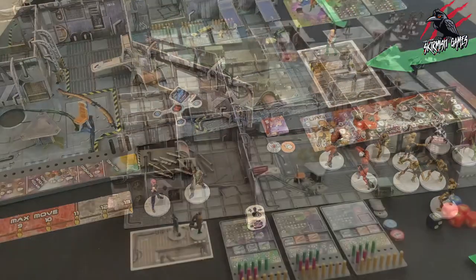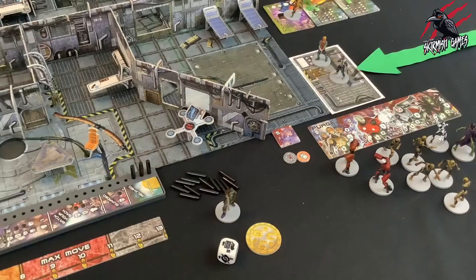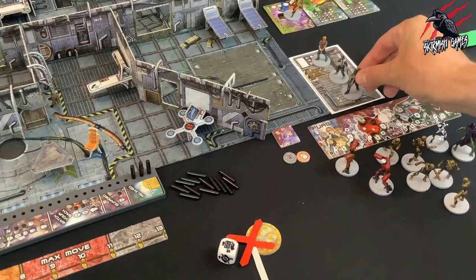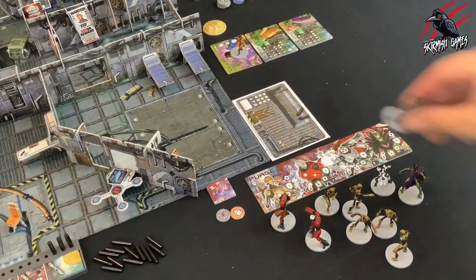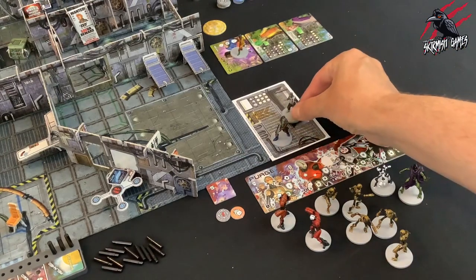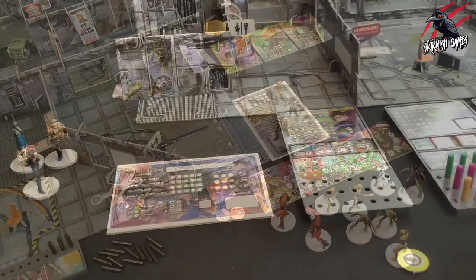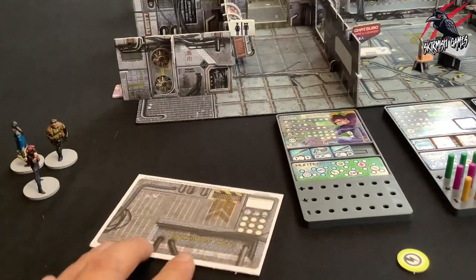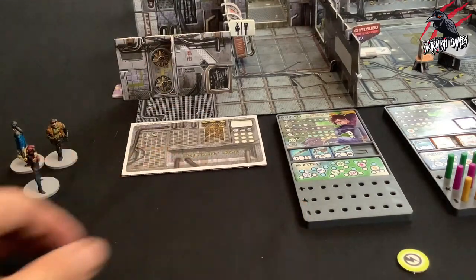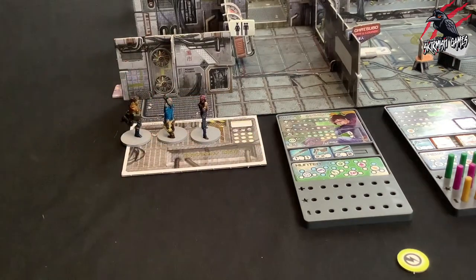The other players then choose their starting points proceeding clockwise around the table. Note that in a campaign, the winner of the previous game can choose their airlocked door instead of rolling the chance die or flipping the turn counter. Step 11: each player selects their crew — we'll cover how to select a crew in a future video. Players place their dashboards in front of them with the appropriate trader and class boards in place. Their shipboard should be placed airlock side up in line with their chosen location, and the miniatures placed onto the shipboard.